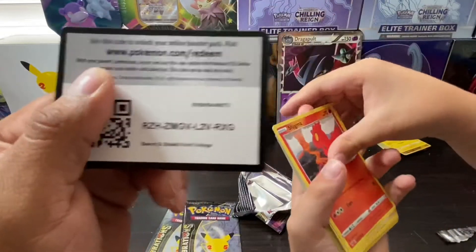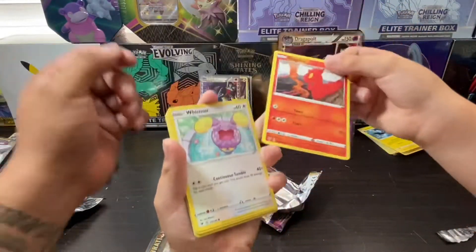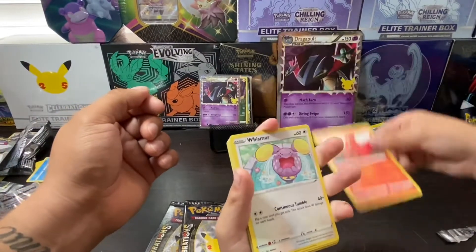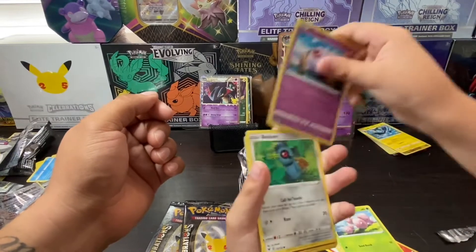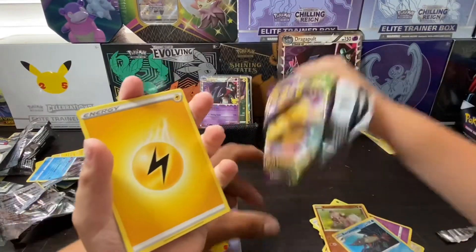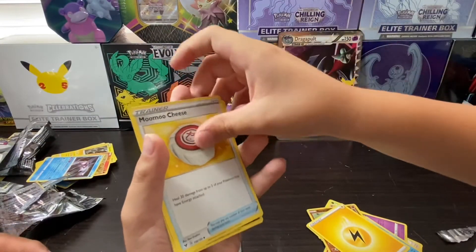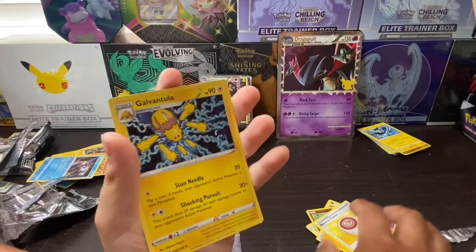Code card. Let's go — Slugma, Whismur, Exeggcute, Woobat, Buizel, reverse Rockruff, reverse Gurdurr, lightning energy, lightning energy, Moomoo Cheese, Crabominable, and then Garchomp.